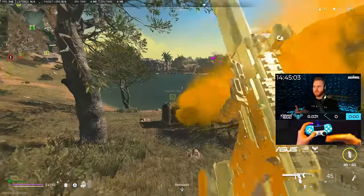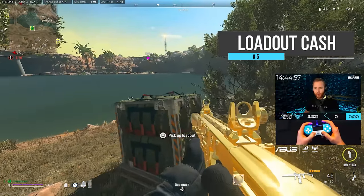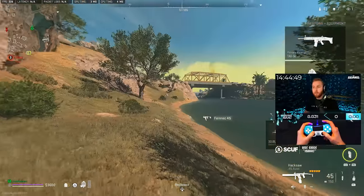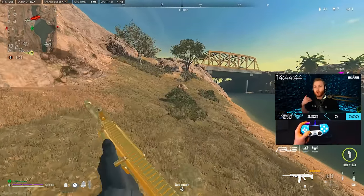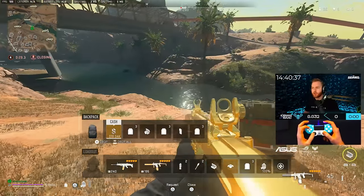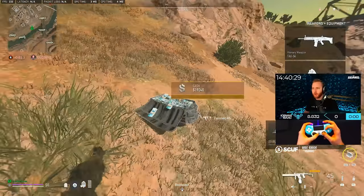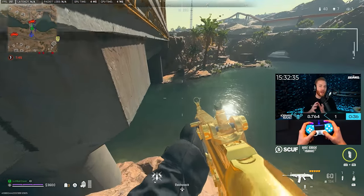Tip number five is actually probably a bug. If you look at the bottom left corner of my screen when I go to grab my loadout, I lose cash — I go from 4,200 to 3,600. So every time you go to a loadout drop, you need to drop your cash first. I'll show you: I drop all my cash, I have 19,040, I pick up the loadout and it doesn't cost me anything, then I pick up my cash and I still have the full 19,040.